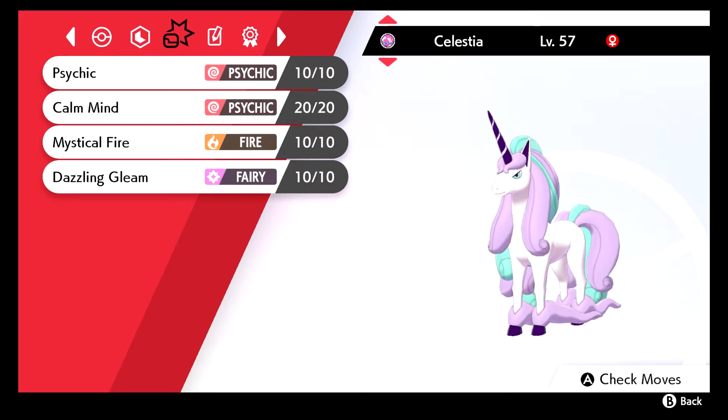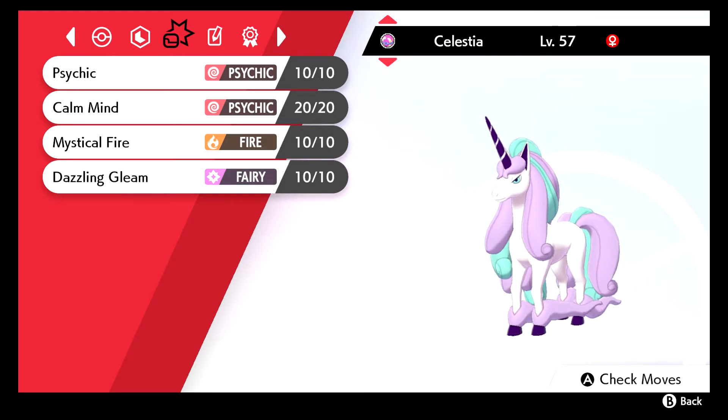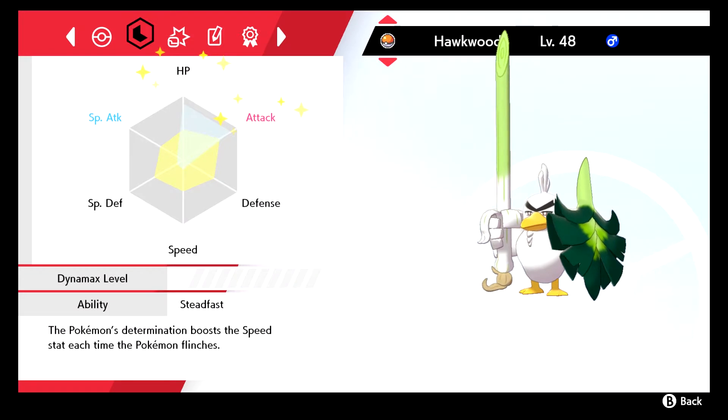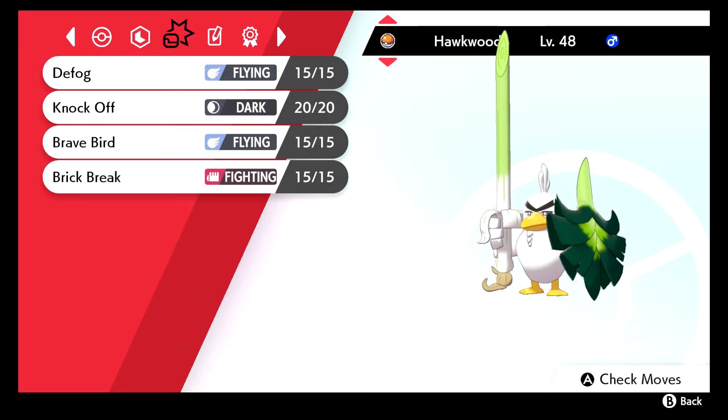Moves are: Psychic, Calm Mind, Mystical Fire, and Dazzling Gleam. I finally got Calm Mind today so I'm eager to test this out. We got a Sirfetch'd — it's a bulky Sirfetch'd, Adamant nature, max HP, max Attack, Steadfast, with Defog, Knock Off, Brave Bird, and Brick Break.